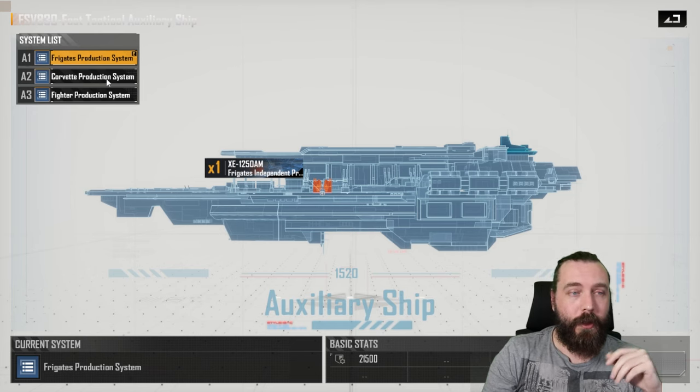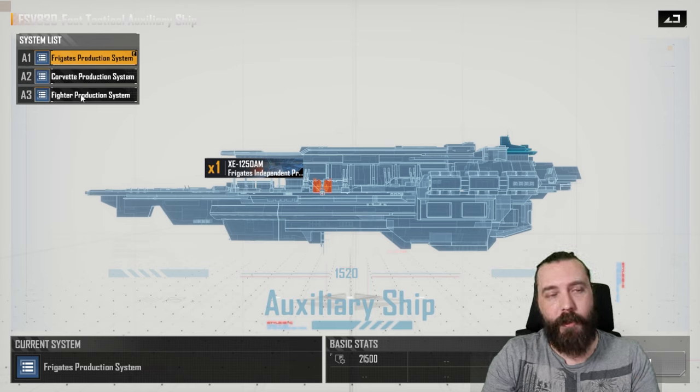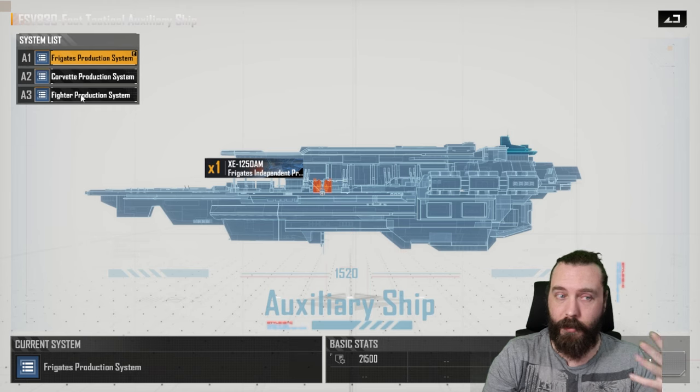So, frigates. These are the main construction modules — these will allow you to actually produce ships from this ship. A1 we have the frigate, A2 we have the corvette, and A3 the fighter. This will allow you to, in the field, produce frigates, corvettes, and fighters.